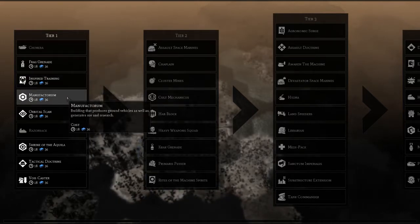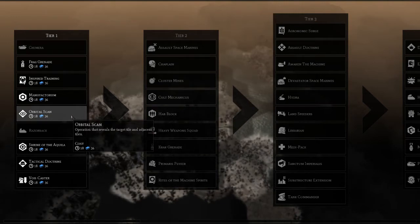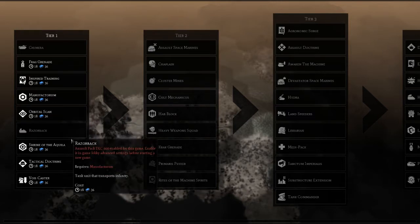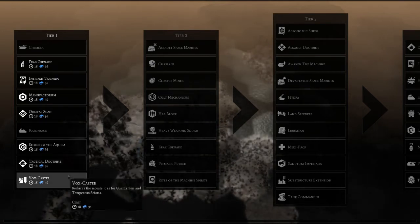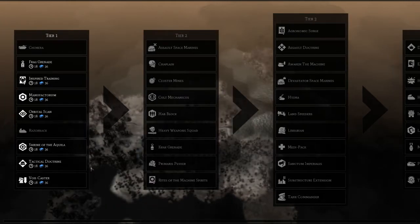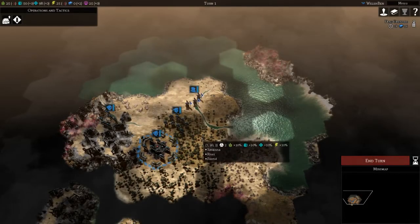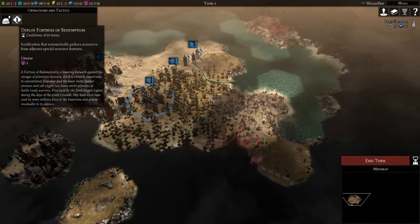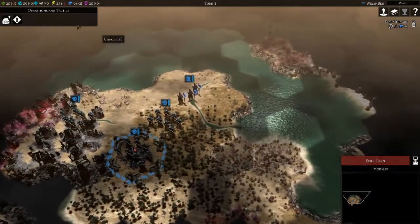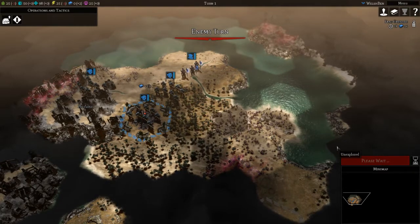The manufactorum is always useful. There's an orbital scan that reveals the target tile and adjacent tiles. There's a shrine of Aquila for heroes, tactical doctrine that increases the accuracy of tactical Space Marines, and a vox caster that reduces morale loss of guardsmen. Let's go frag grenades because there'll be crew towns and things we'll need to deal with. We've got operations and tactics — we can deploy tactical Space Marines or a fortress of redemption, but let's let the requisitions build up and end the turn.